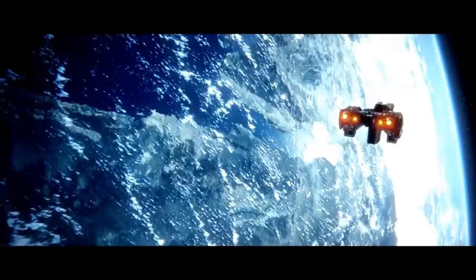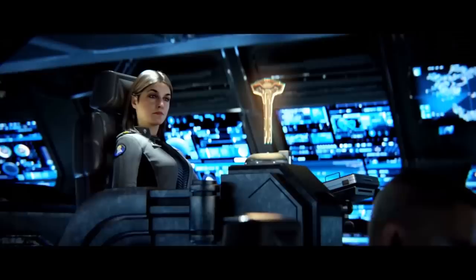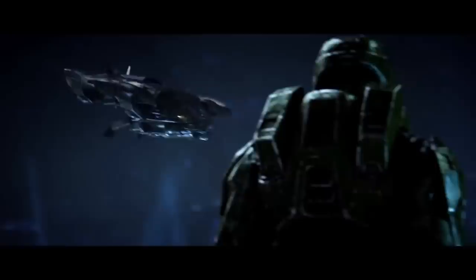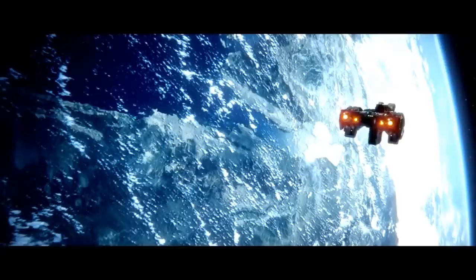The In Amber Clad proved itself an exceptional operational asset, assisting the defence of Earth with the home fleet, the pursuit of the Prophet of Regret, the discovery of Installation 05, the security of the Halo's activation index, the death of the Prophet of Regret, and inadvertently the fall of High Charity to the Flood. Up until its final moments on Installation 05 as it was taken over by the Flood, the In Amber Clad gave great credit to the Stalwart's reputation of being fast, powerful, and adaptable against insurmountable odds. It is because of this that the Stalwart and many of its earlier design considerations were adopted by newer frigate classes.